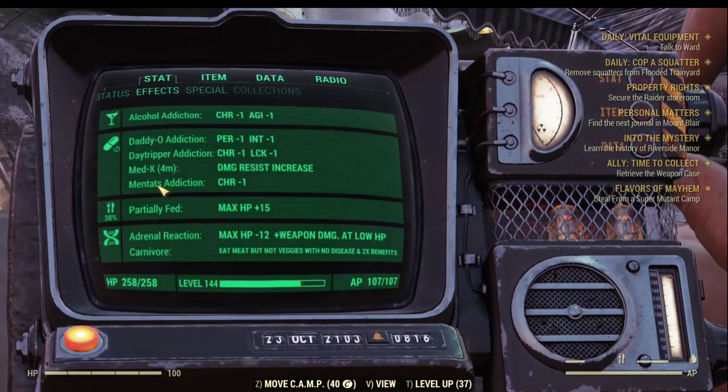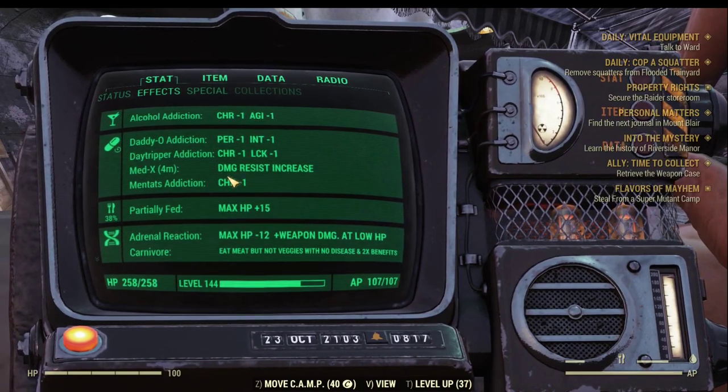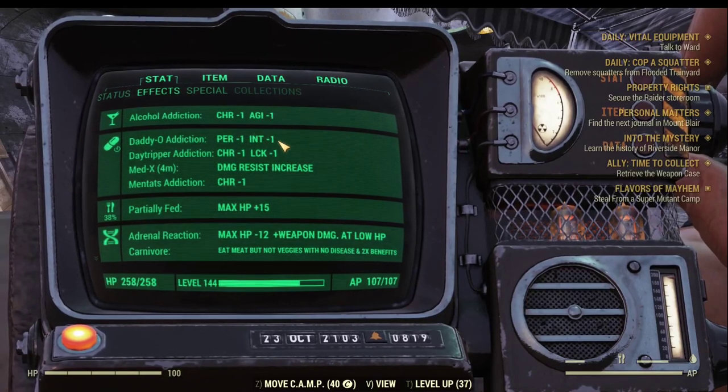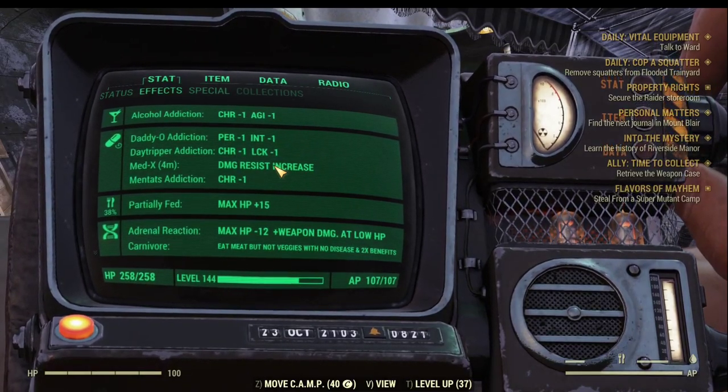And if you think getting Daddy-O is troublesome, then you can definitely get hooked with Psycho instead, which you can also buy from these three vendors. Every time you get hooked, you need to wait until the chem's effects have faded. Then you're going to see the addiction listed inside your Pip-Boy.